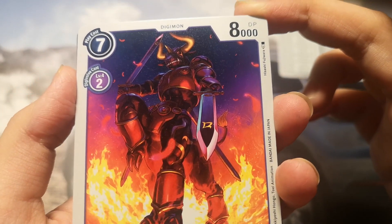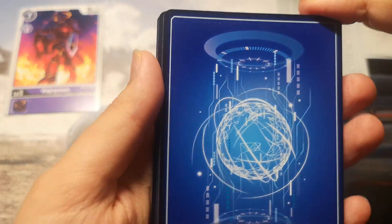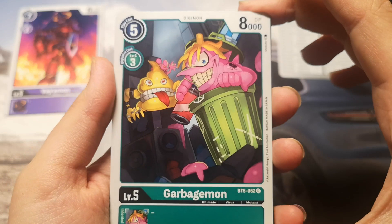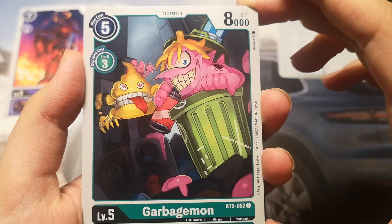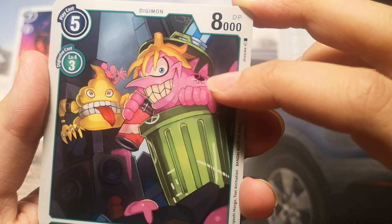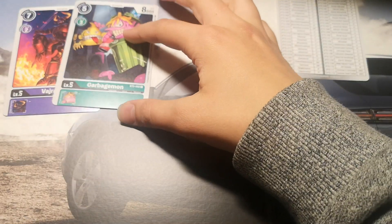Look at this interesting artwork — it's like Kentarusmon but a Viremon with a big sword. He looks really cool. Next one is a Garbagemon. I was just talking about it off camera. It's a green Digimon, 8000 DP, play cost is 5 and draw cost is 3. It's a pink Digimon with a bug tattoo and a banana peel on his head. Looks very funny.